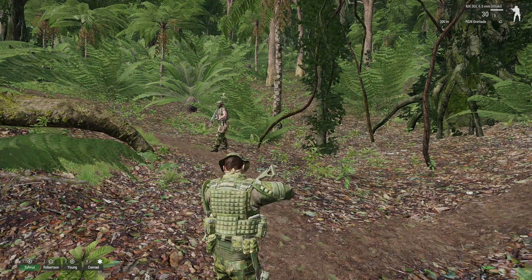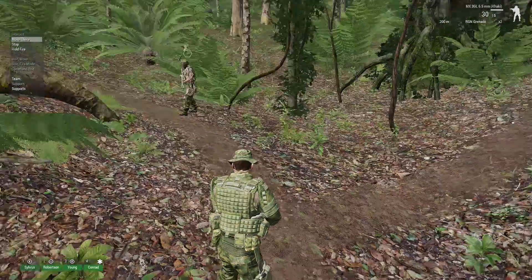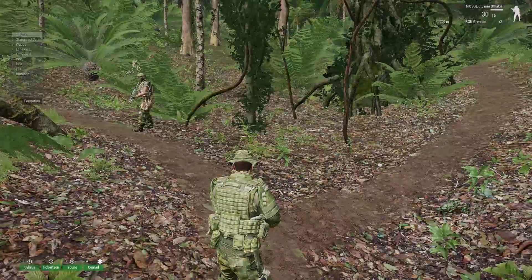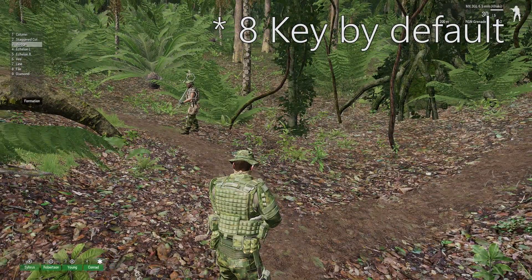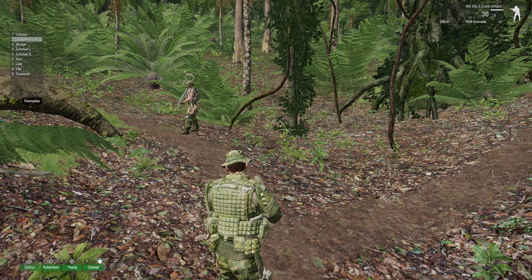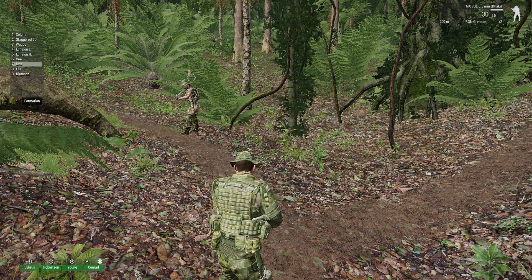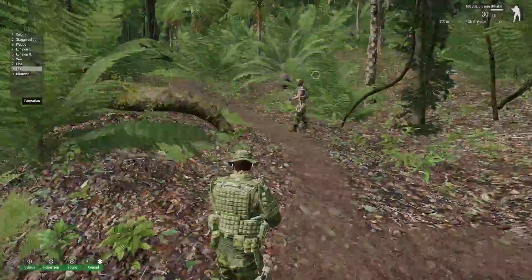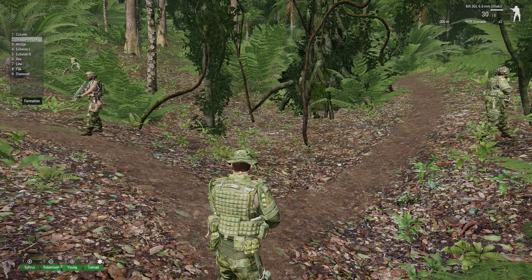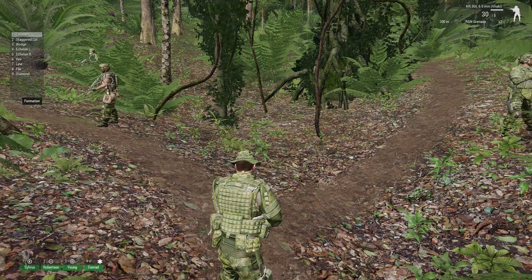First of all, we'll talk about how you set your formation. You can set it per unit, or you can just set it for everyone. I'm just going to set it for everyone. What you do is you select your units and then you press the 8 key to bring up the formations menu. From here, you can see that there are 9 formations: column, stagger column, wedge, echelons, V, line, file, and diamond.